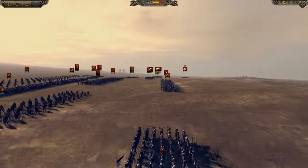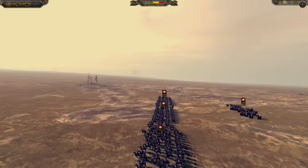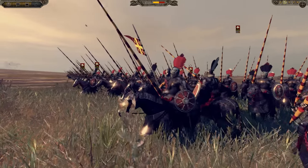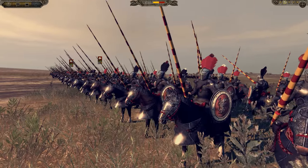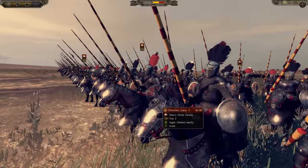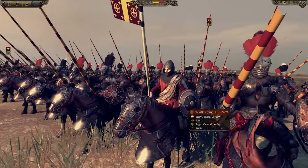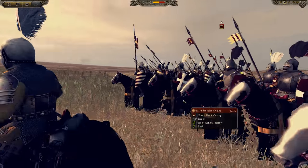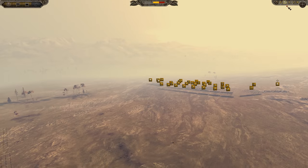Back here he has some heavy pole arms — look at them, they look fantastic — and more pole arms and foot sergeants. Way over here he does have his cavalry, some knights. I love the Latin knights — they look so fresh, so uniformed. Usually when you think of medieval you think of different colors and banners, but these are just so uniformed, they look wonderful. In the back he has his general, the Latin Emperor himself on the battlefield.